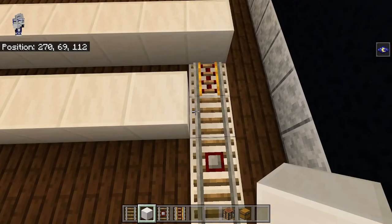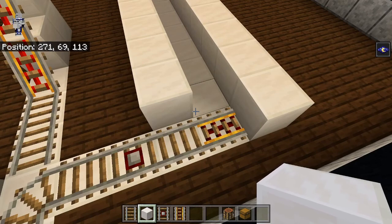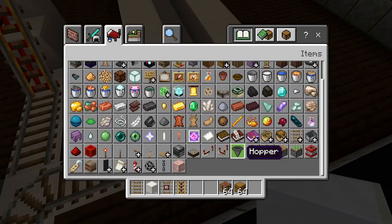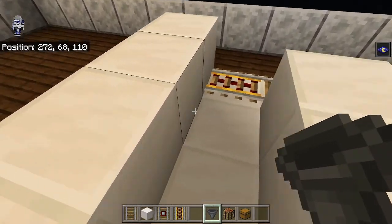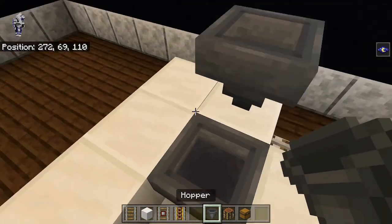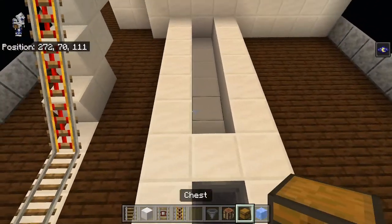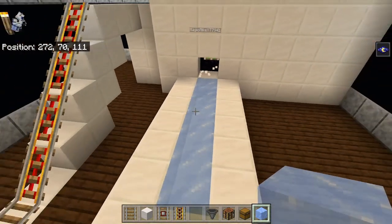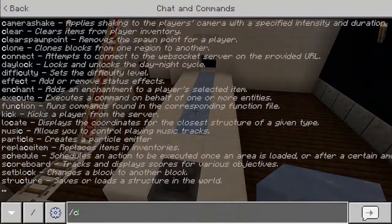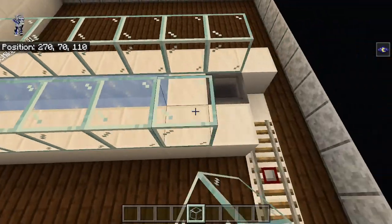This is going to drag down along this side. We actually want to break out this section and replace it with quartz as well. There's going to be a hopper going in this way, with quartz right here. This area is going to be filled in with ice going back this way into here. That's where some redstone is going to start, which we'll worry about after. On either side of this, there's going to be glass going down like that.